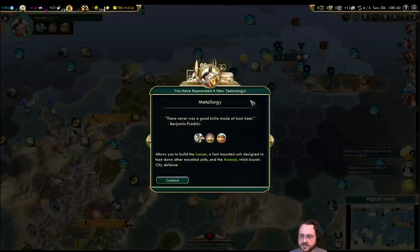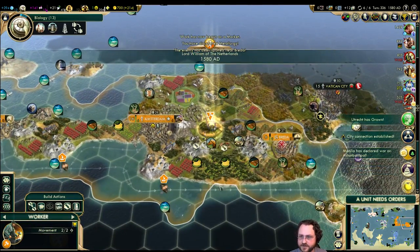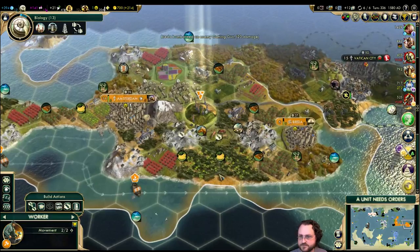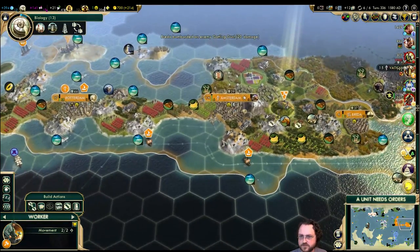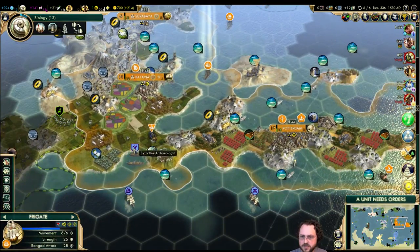I do need a bigger navy — the reason they declared is because I don't have much military. But I have other things going on — intangibles, or something. You need to go and stand on this antiquity site, and you need to stand on this one too, because Byzantium is going to come and try to take my stuff.